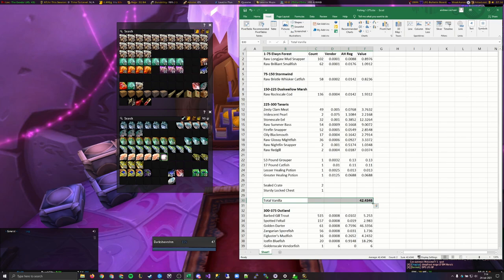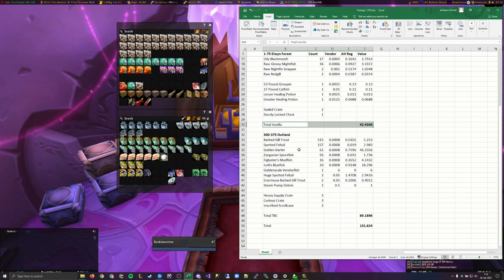Some of this stuff isn't really worth a whole ton. In fact, the entirety of vanilla is worth 42 gold, and the 61 golden darters that I got in Outland completely outvalued that. The vanilla leveling — if you go for the fastest stuff — you're not going to be expecting to make a whole bunch of gold. We got almost 90 gold of value from doing 300 to 375 in Outland. This could probably be optimized much better if you want to go for things that are more valuable, such as the golden darters and the icy blue fins.